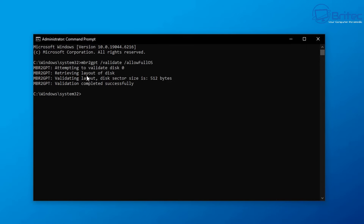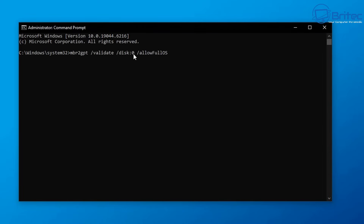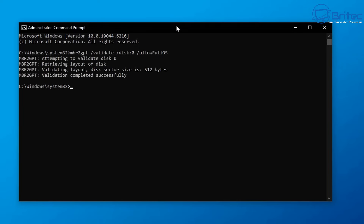If you want to specify a different disk, you can add the disk number to the command. For example, after /validate add /disk:0 — or replace 0 with whichever disk number you need, such as disk 2 or disk 5. Once you run validation, you should see 'Validation completed successfully' and you'll be ready to run the convert command. Since mine is Disk 0, I'll be using the Disk 0 command.